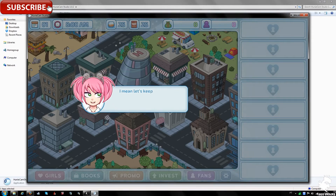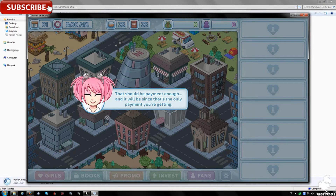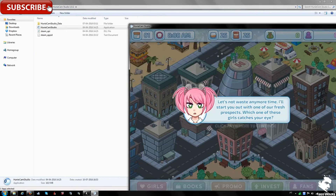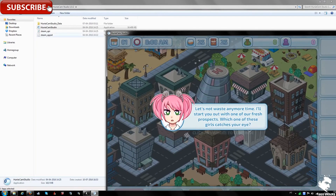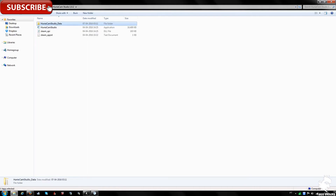The update appears to be starting from the beginning, likely because it's a separate installation. The presenter concludes: if you want to play the game, just download AnyCam Studio 1.0 or 1.02 and run it directly — the Steam data and everything is already there.